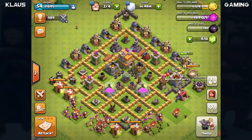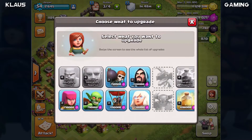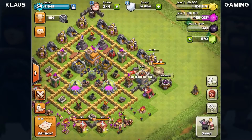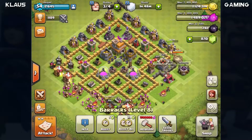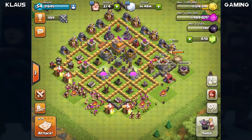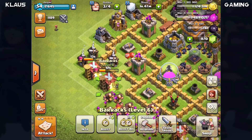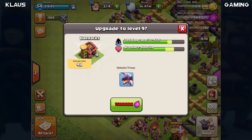Hello everybody, welcome back to Town Hall 7 let's play, episode number 4. Last episode we did some research projects and got the giant to level 4. This episode we want to start another project in the laboratory, but first I have a few things to do. I have four barracks - Town Hall 7 finally gets the fourth barrack! I need to get these barracks to level 9 to unlock the dragon.